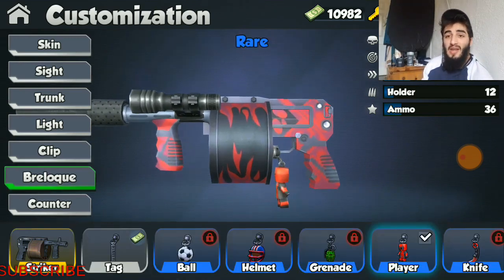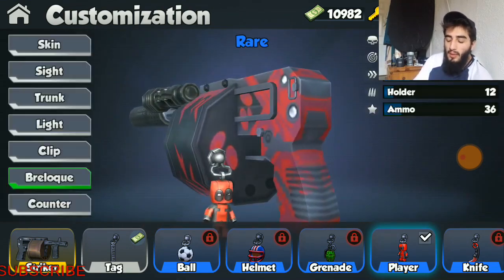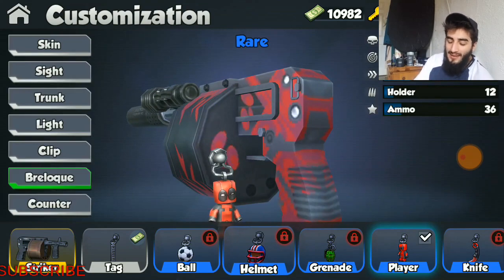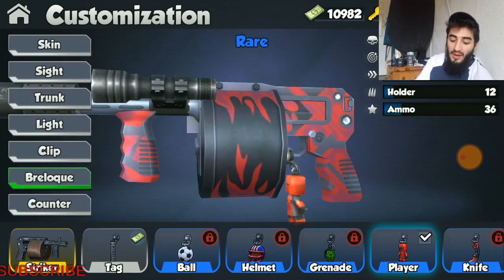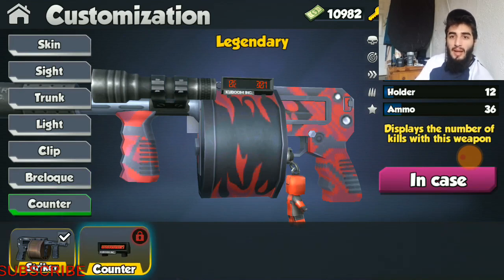Moving on over to keychains — I have one of my favorite keychains on here. I have the little Deadpool keychain, which goes beautifully with the red and black skin on this gun. If you want to make your shotgun look even more hype, definitely throw that counter on there. It makes you look like an elite player. If you have a fully modified Striker with a counter and a keychain, people might just exit the game when they see you.